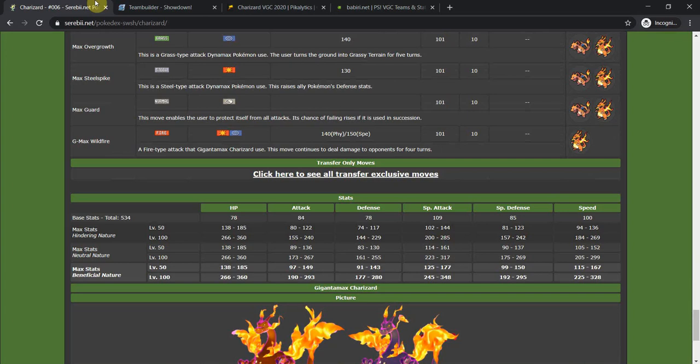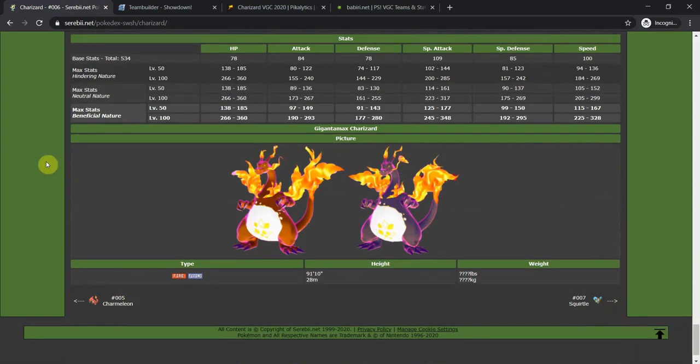Looking at its stats: 534 base total, which is very good. 78 HP, 84 Attack, 78 Defense, 109 Special Attack, 85 Special Defense, and 100 Speed. 100 Speed in the current format is absolutely amazing — it outspeeds a lot of Pokémon. 109 Special Attack isn't the greatest but it's very usable, especially paired with 100 base speed. Unfortunately it is frail, with a four times weakness to Rock, and there's a lot of Tyranitar and Excadrill running around the format.